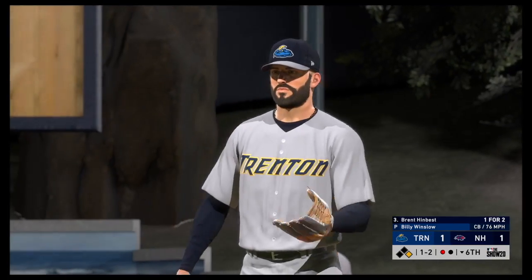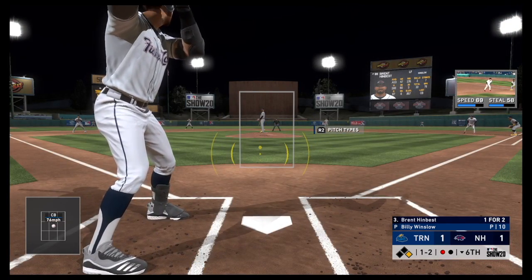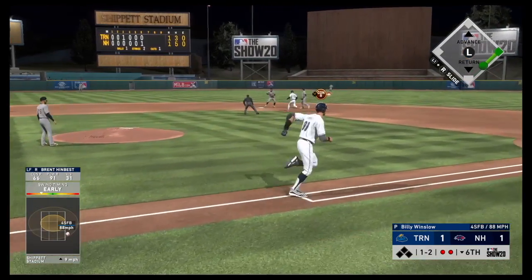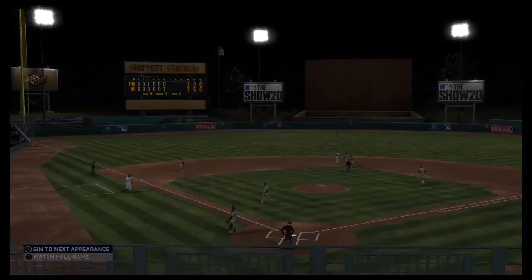Called strike on the curveball — one and two. It was right at the top of what I was looking for, so I think I would have gotten underneath that and just popped it up — that's why I didn't swing. Grounded back up the middle — not getting through. They get the double play to get out of the inning.